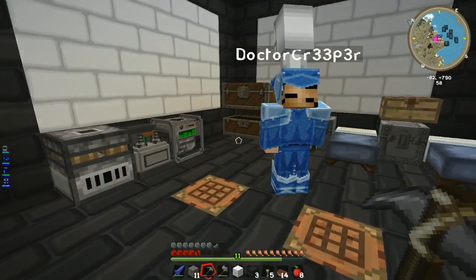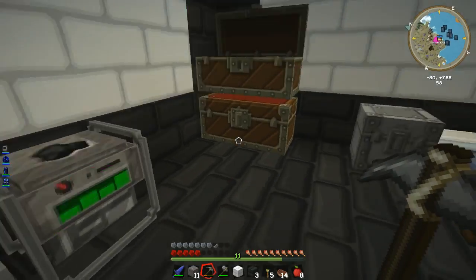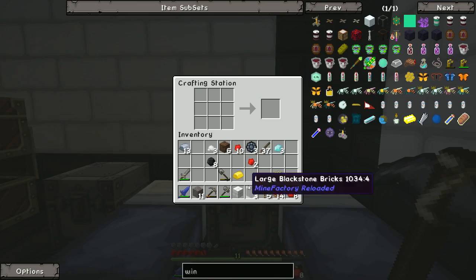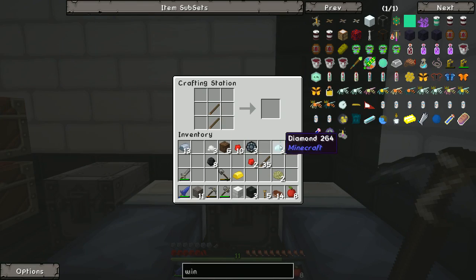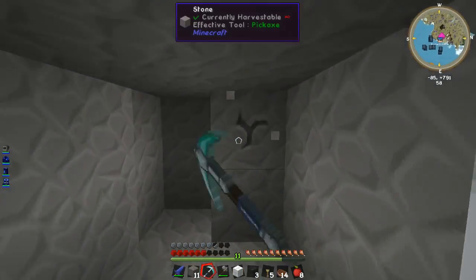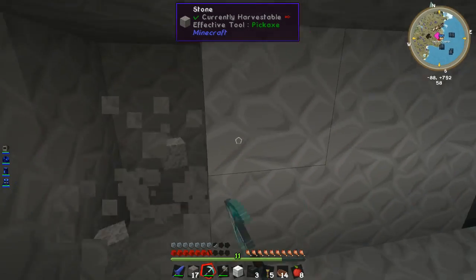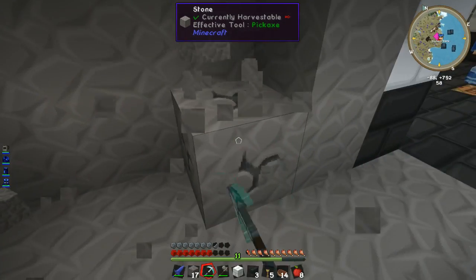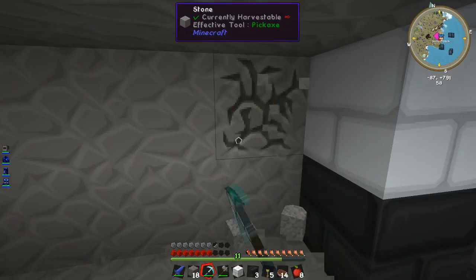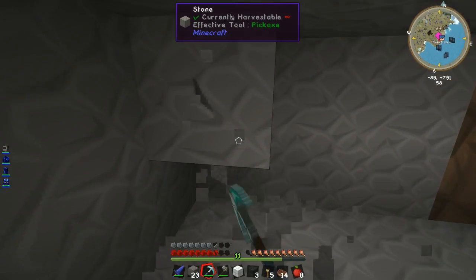I'm not going to... Have we got any diamonds? Yeah we do. I'm going to make myself a better pickaxe. Are you going to make a diamond pick? Yeah just for now. I don't want to make too many. I don't think we both need one at the moment - I'll make myself an iron one because I don't have stone. Okay yeah, that's fair enough. I don't think we need too much. I just don't want to waste resources at the moment. There might be something else that needs diamonds.